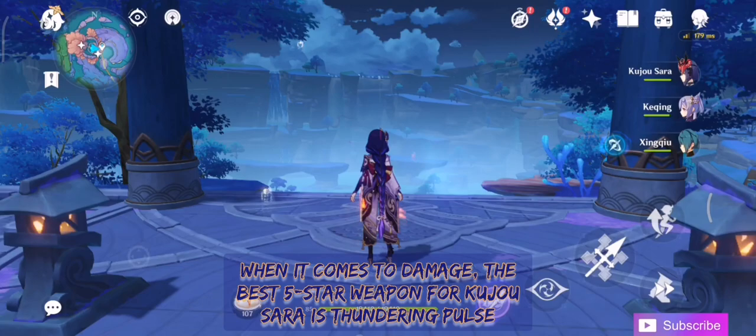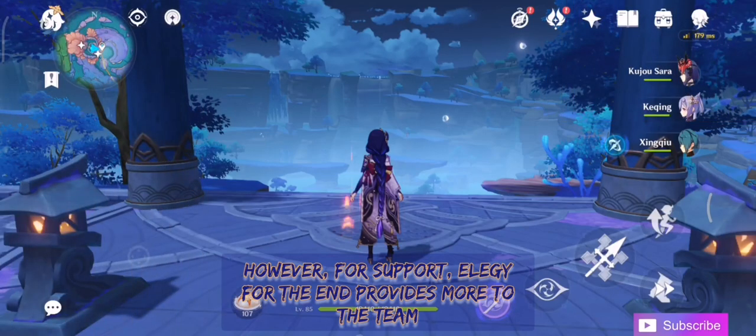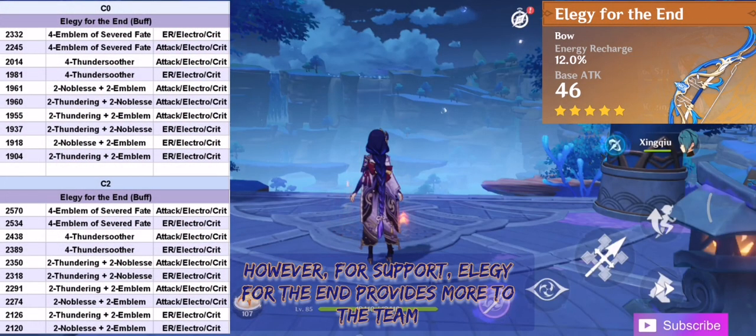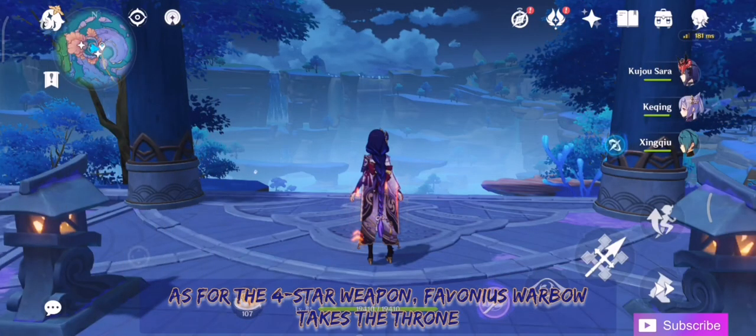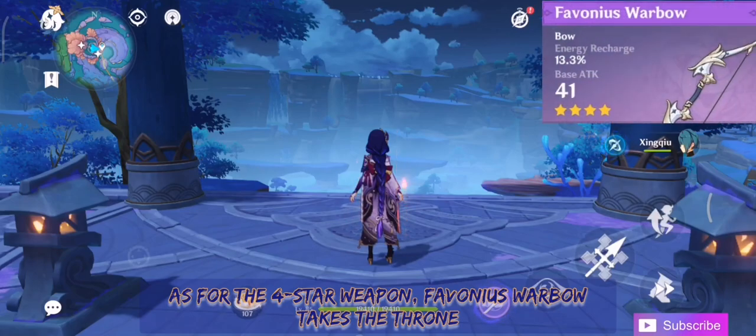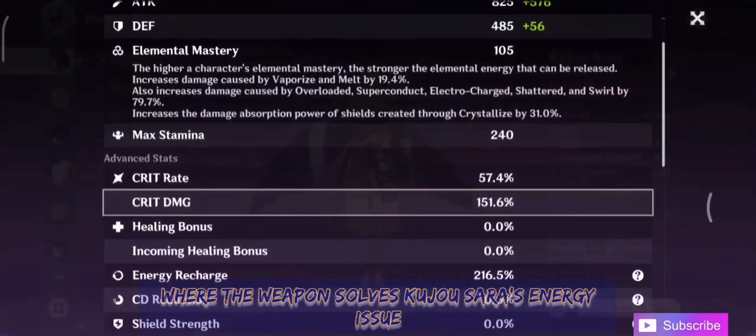When it comes to damage, the best 5-star weapon for Kujo Sara is Thundering Pulse. However, for support, Elegy for the End provides more to the team, as the weapon's passive aligns with her elemental burst's cooldown. As for 4-star weapons, Favonius Warbow takes the throne, as it solves Kujo Sara's energy issues.